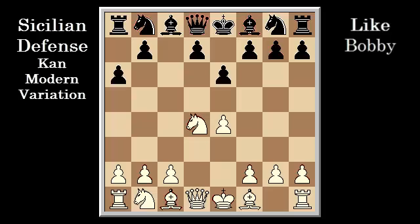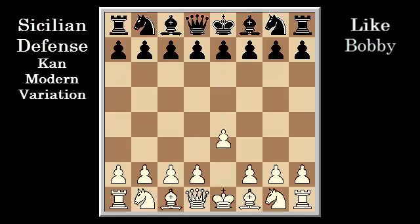Bobby's main weapon for playing with the white pieces was the straightforward E4 move. After C5, with Knight C3, Bobby defeated Spassky in games 17 and 19 in their match in 1992. However, throughout his career, he played Knight F3.